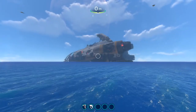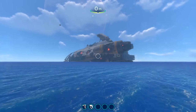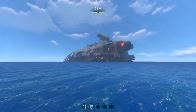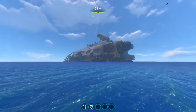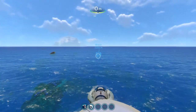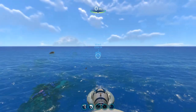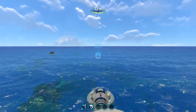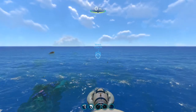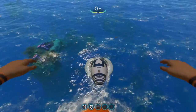Hello everyone, welcome back to the channel. My name is Rosty and in today's guide I will be showing you how to find the sea trellis or sea trellis path. I'm looking at the back of the Aurora, but today we won't be using this as an important point. I've already set up a beacon at a wreckage point near the grand reef — that's a very good marker point for getting close to the sea trellis. Let's head into the Seamoth and go there.